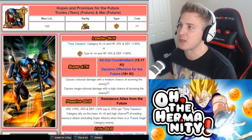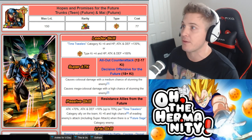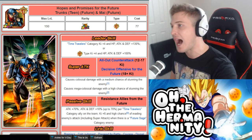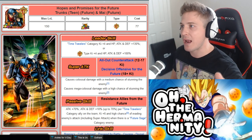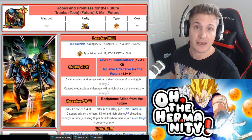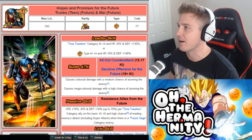For his super attack, he causes colossal damage with a medium chance of stunning the enemy. And then obviously if you do the ultra super attack, he causes mega colossal damage with a high chance of stunning the enemy. Whenever you can stun the enemy, that's usually a pretty good thing, especially if you're doing super battle road, so this unit might help a lot of you guys out in that aspect.